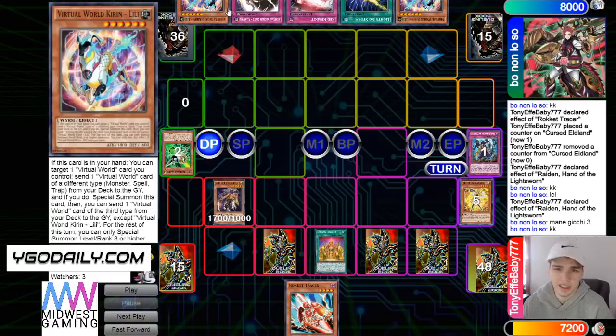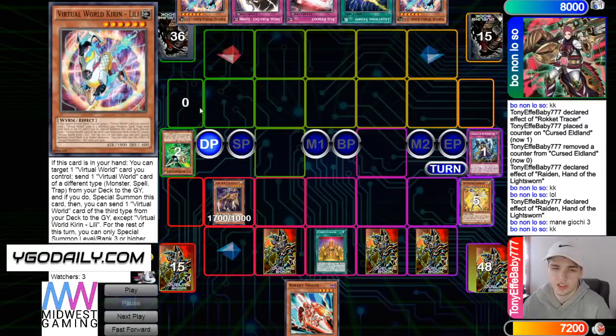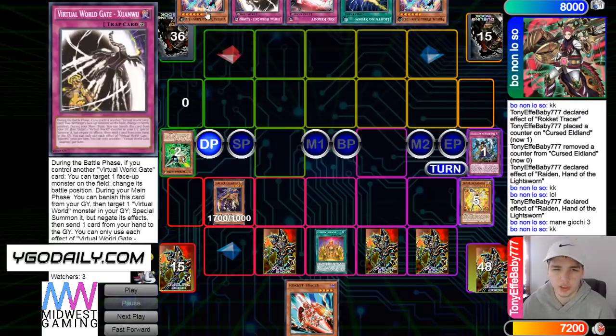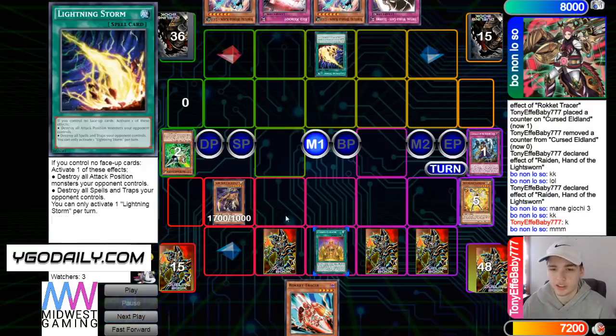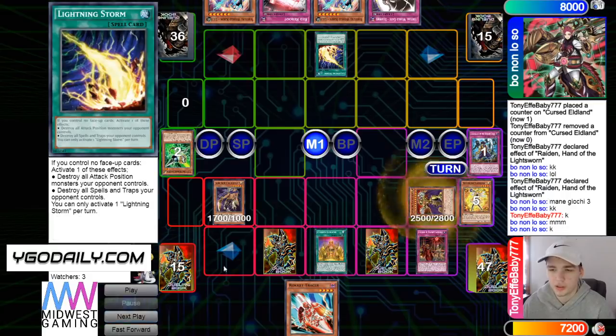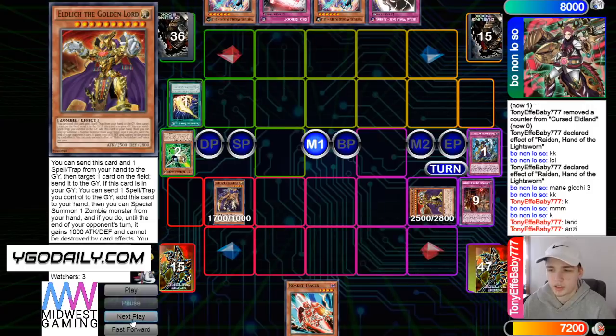His hand just does nothing — he didn't draw it. I didn't even go over his hand this match. But he needed to draw something to target and didn't draw anything to target, so that's really bad. He's gonna Lightning Storm, pop the back row, Scarlet, bring out Lord. Then he's gonna use Cursed Effect.